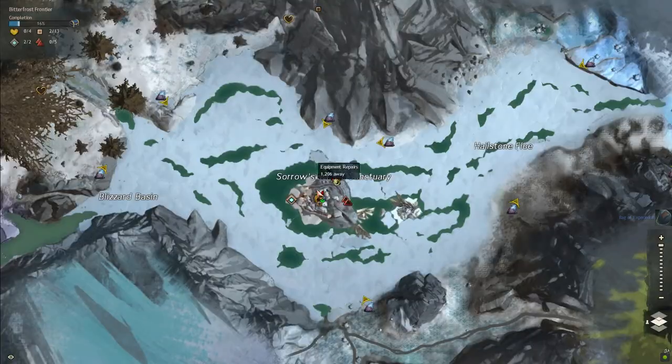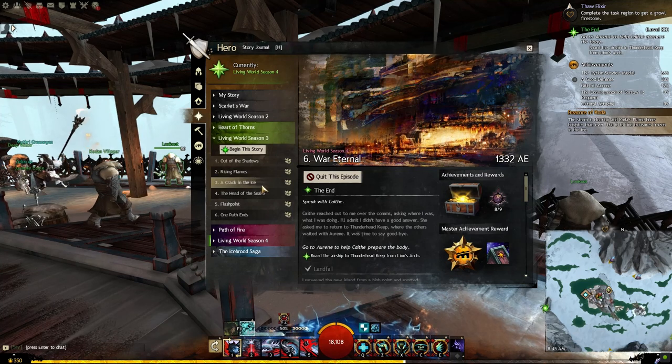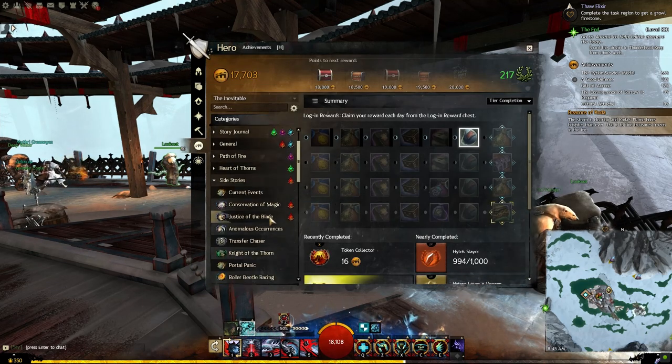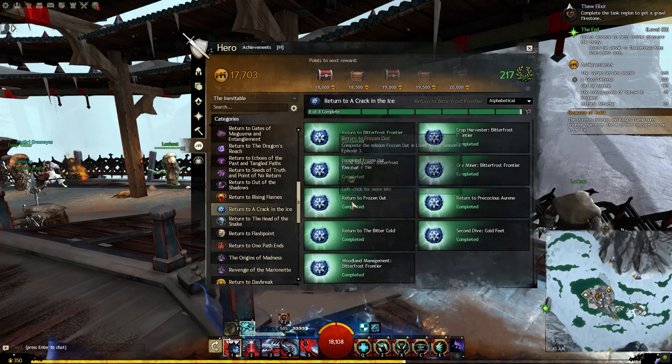What's up, Gorgeous Gamer here bringing you some more Guild Wars 2 Return To. This time we look at episode three of season three's living story: Glint's Legacy, 'A Crack in the Ice.' This introduces a brand new zone, Bitterfrost Frontier, and it does require the expansion Heart of Thorns to play.